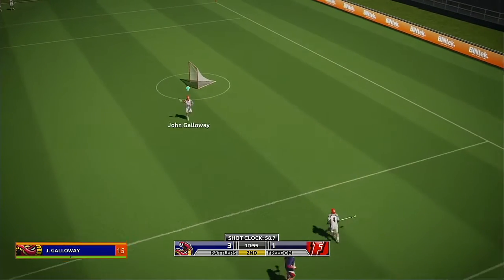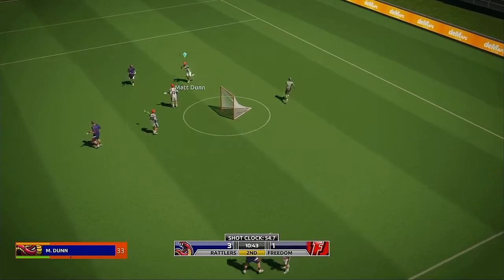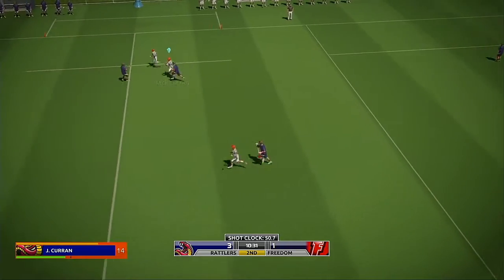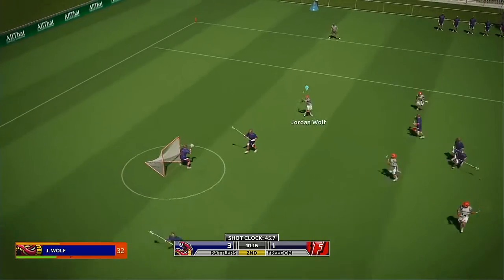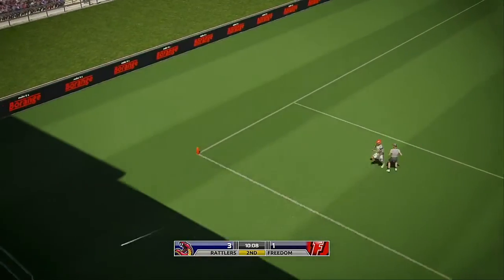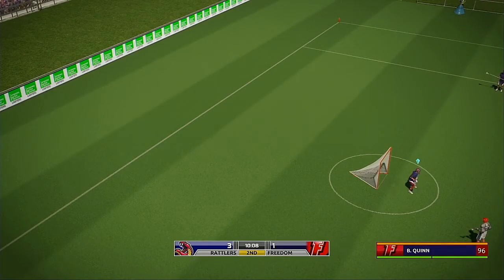Blue ball. Help, help, help. 33 receives the pass. 45 — ball's top center, ball's side left — 6. Well, not too surprised with that call. The away team lose possession.